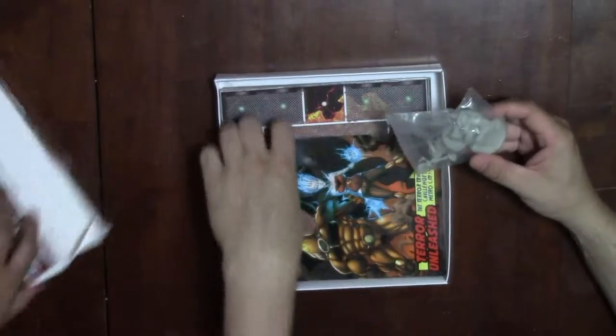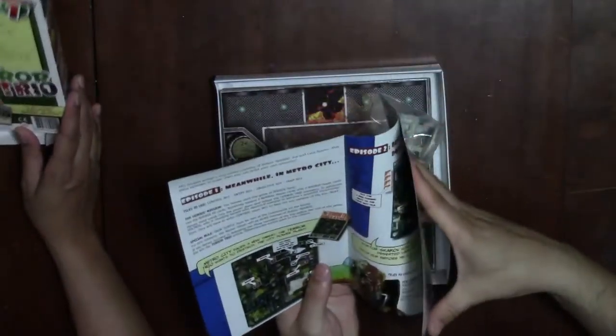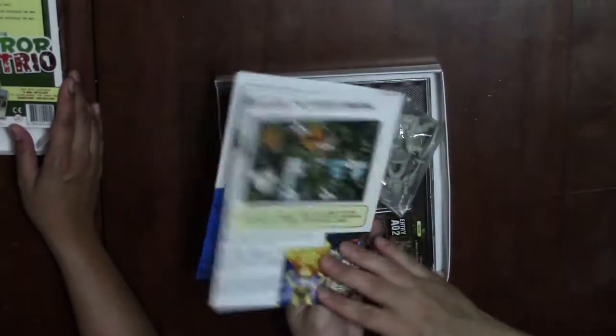The box is a little dented but let's see what's inside. On the inside you have the new scenarios and maps to play with these characters.